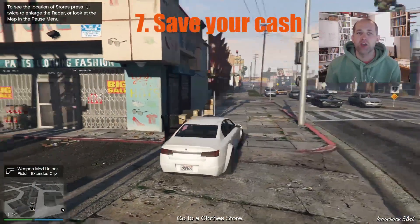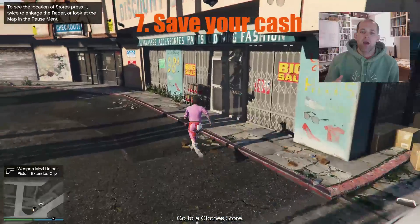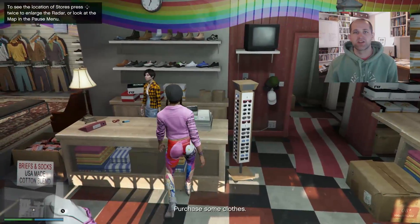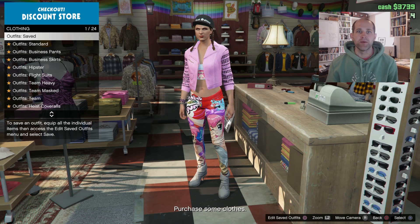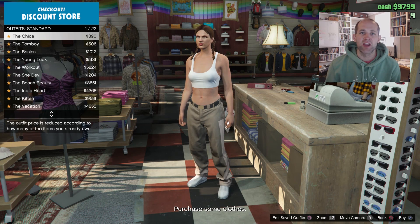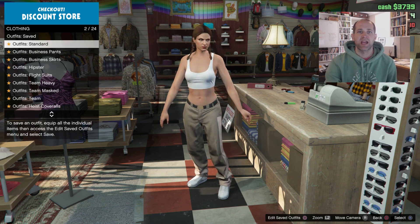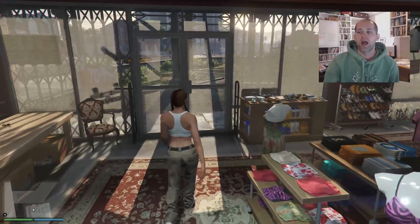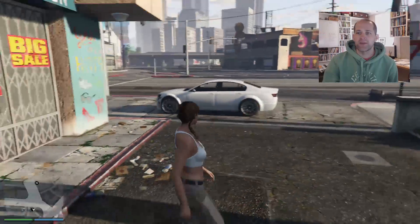Number seven is more of a don't than a do. Getting your hair cut, buying clothes, getting tattoos, customizing your car — all costs money. So try and refrain from customizing your character early on, because you really want to be saving up for that property to get yourself moving.